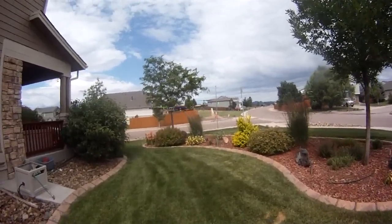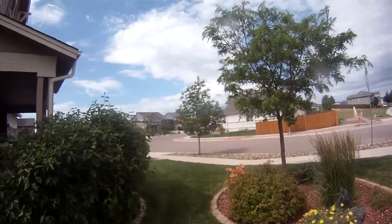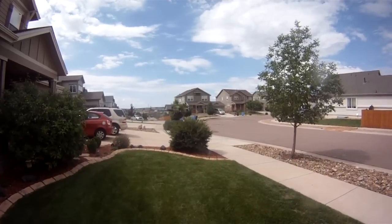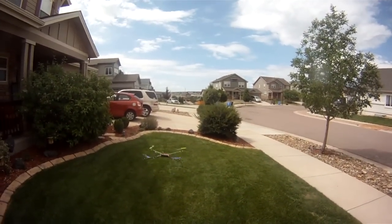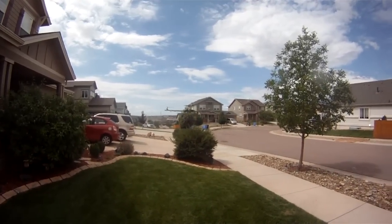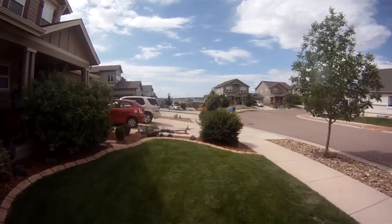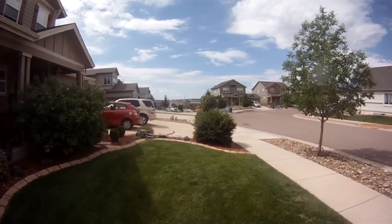I can fly fine, it hovers great when I'm going like this, but once I try to yaw — see, that's just yaw right there, that was just a yaw. Yaw to the right seems fine with the left; that's just a yaw — it picks up that left front arm. Here comes the right yaw, that's a left. I'm not even changing anything, I'm just moving the yaw stick and it wants to gain altitude and come back at me. I just can't get it to yaw in one spot.